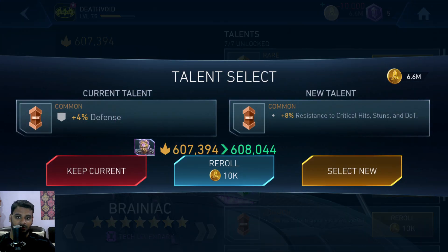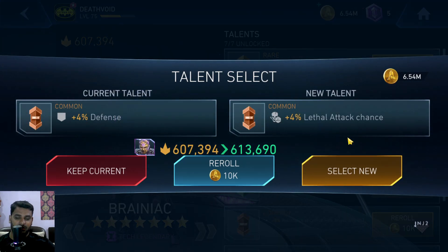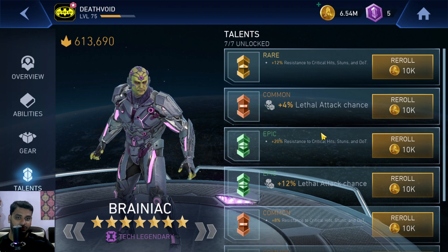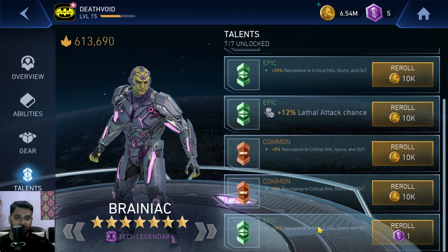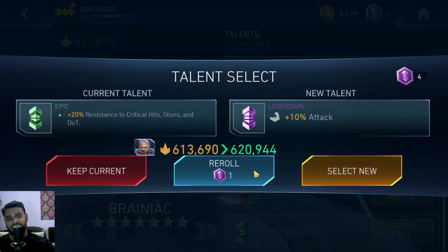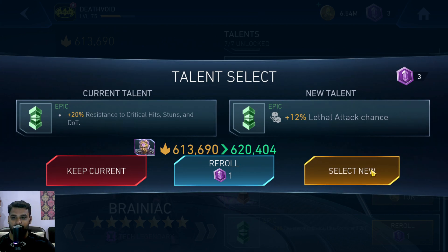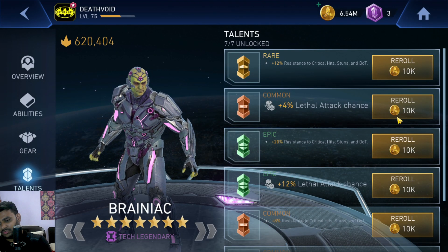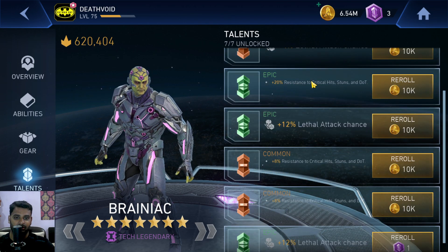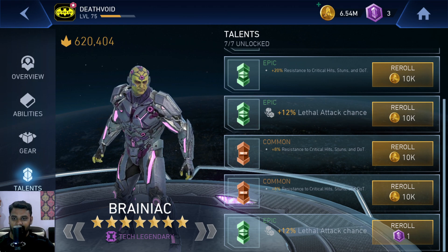One more defense has to be rerolled — let's do that. We do have what we need now: we needed two lethal attacks — one is an epic talent, one is common — and there are rare and epic resistances. We have five more reforges. Legendary attack — that's not what we need. Maybe I should replace this. On the seventh slot we do need LSE too, so I'm just going to keep it as is. Let's check the stats now.